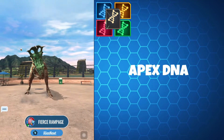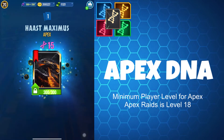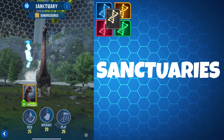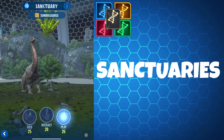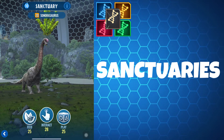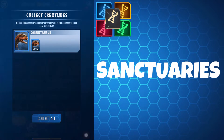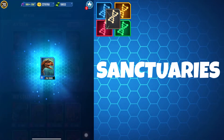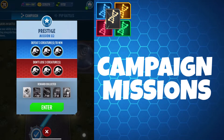For apex DNA, apex boss raids are our only source, so mobilize your alliance to get teams together to take down the apex bosses and get your apex DNA. Sanctuaries are also a great source of DNA through the FIP items — that is the food, interaction and play items you use in the sanctuary for the creatures whose DNA you are collecting. You also get a nominal DNA reward for placing a creature in a sanctuary, collected once the creature is returned to you. Campaign missions also provide DNA as rewards for completing them for the first time, as do some achievements.